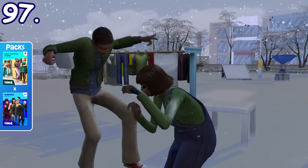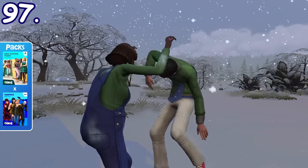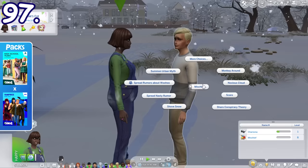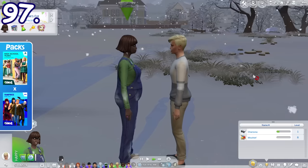The Summon Urban Myth prank will never work on vampires. Vampires who perform the same prank will also never fail. But if a vampire does the same prank on another vampire, they will just stand face to face and do nothing.